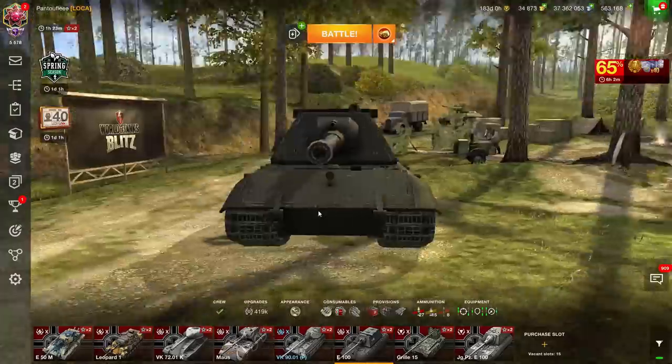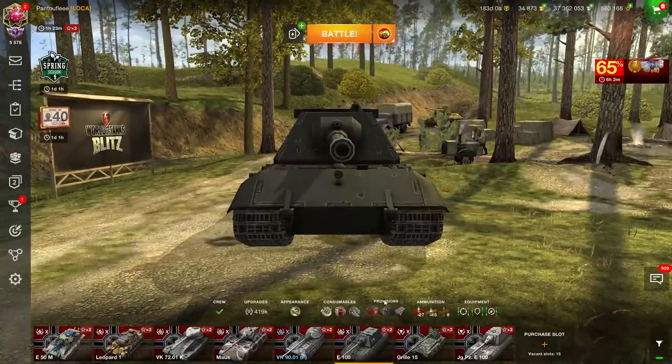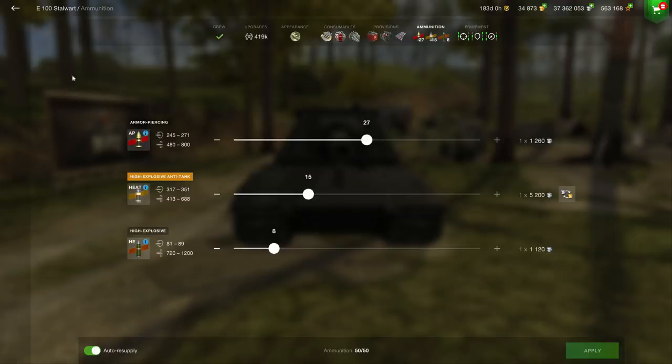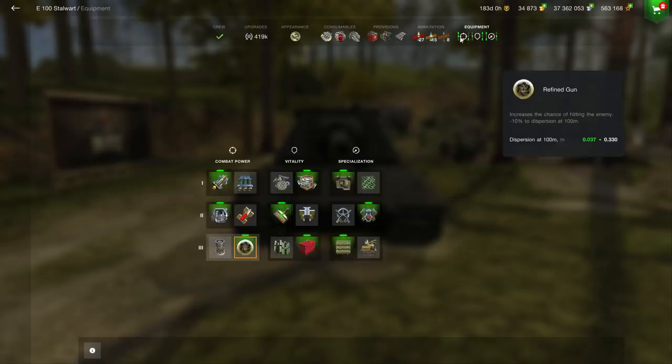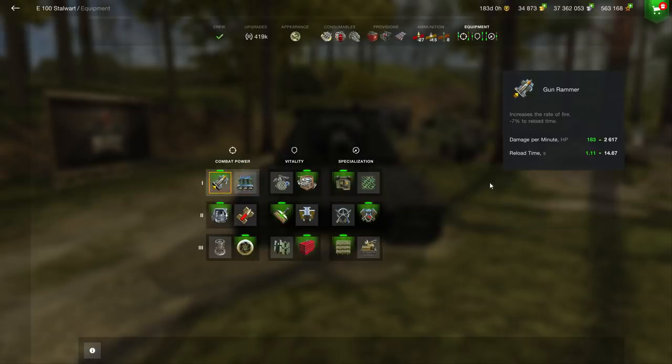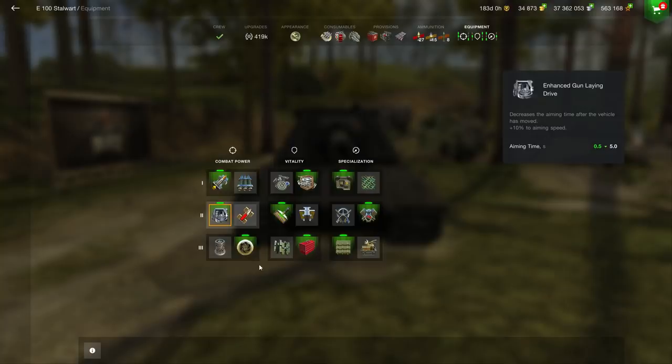So overall, that's it for the E100. Now, how am I playing it for the provisions? I go for the three last ones, as usual. For the ammunition, I go for 27 AP, 15 HEAT, and 8 HE, because you're going to have some fun with HE if you manage to penetrate — it goes to more than 1K damage, which makes it quite juicy. For the equipment, I go first for the gun rammer. I know a lot of people like to go for the Calibrated Shells with the E100 because you already have a really big reload, but I don't feel like I need it. I'll just go for a HEAT shell when unsure. After that I go for the enhanced gun laying drive to reduce my aiming time, and finally the refined gun.